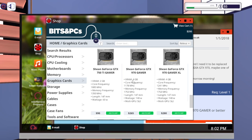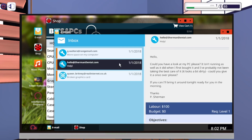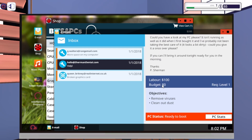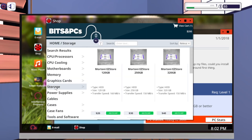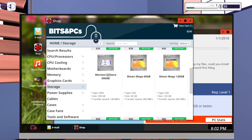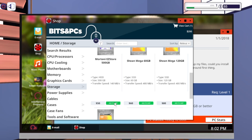Next - that second email just needs virus removal and cleaning, no parts to buy. They'll pay me $100 to do that. The third email needs a 500GB storage drive. Coming over to look for it - this one right here is $50, so I'll make back about half of that from the part cost alone. Let's go ahead and add that.